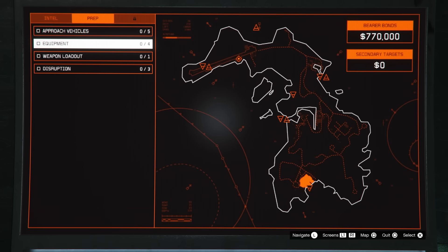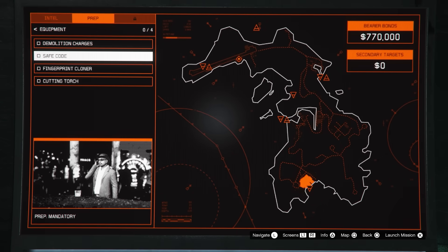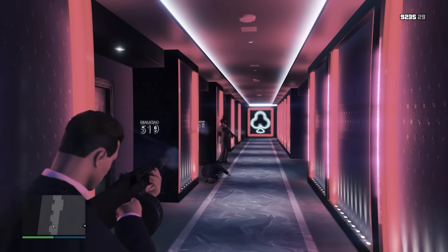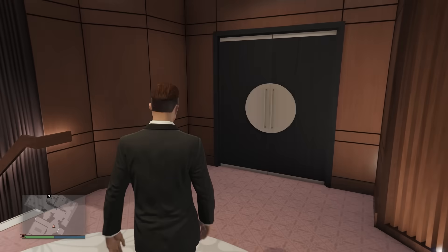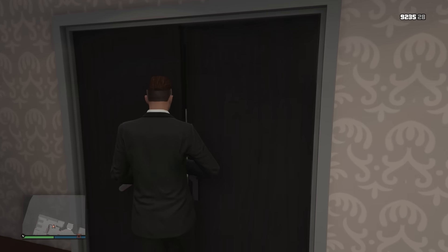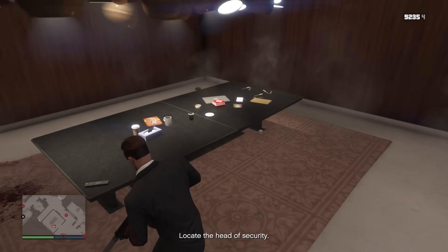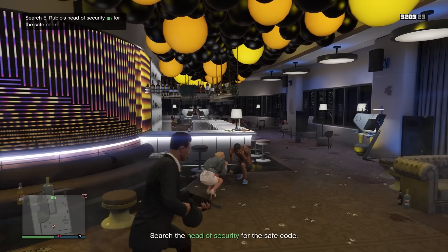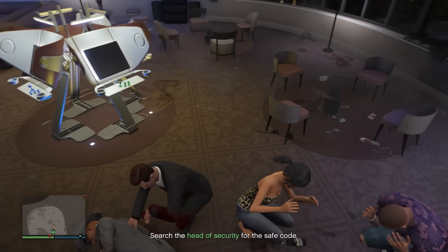The first setup you'll do depends on whether your primary loot is in the safe or the glass case. If it's in the safe, you'll have the safe code setup — all you have to do is go to the penthouse and search for the head of security, who will be in one of three locations: a bedroom just to the right of the entrance, the office or boardroom in the main part of the penthouse, or the bar at the very back. Once you find them, kill them, pick up the safe code, and finish the mission.